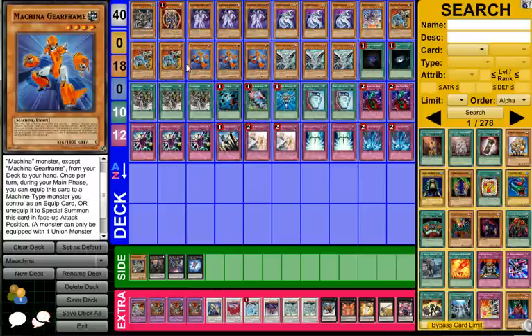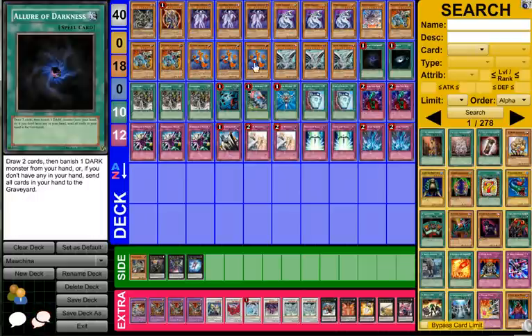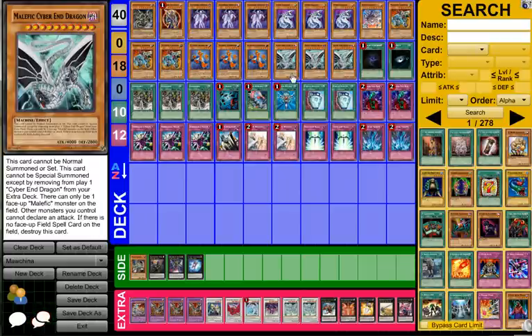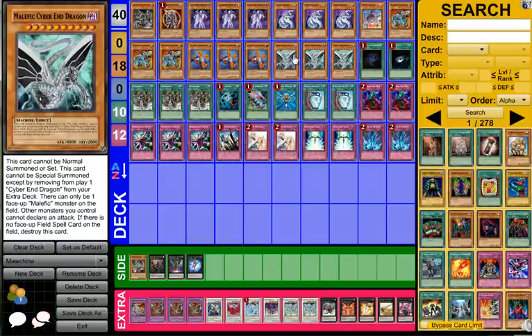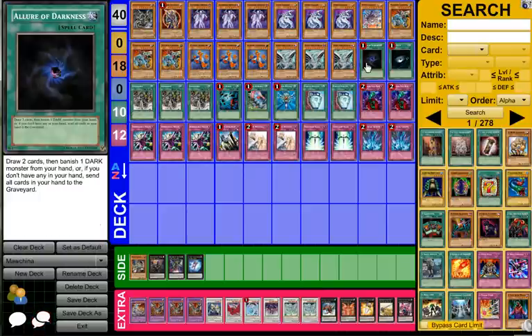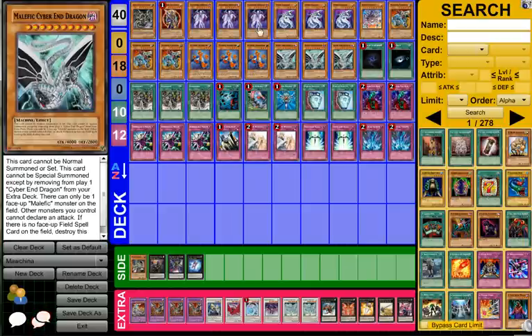We're playing three Gear Frame because it searches out Fortress. And three Malefic Cyber End, because it works with Allure of Darkness, works with Gear Town, and it's a 4,000 beater — a lot of decks just can't deal with a 4,000 beater early in the game. We're also playing Allure of Darkness — I only have six targets for it, which is a bit low, but adding Shigeyami is really important and removing monsters early on when you don't have the setup is totally okay.